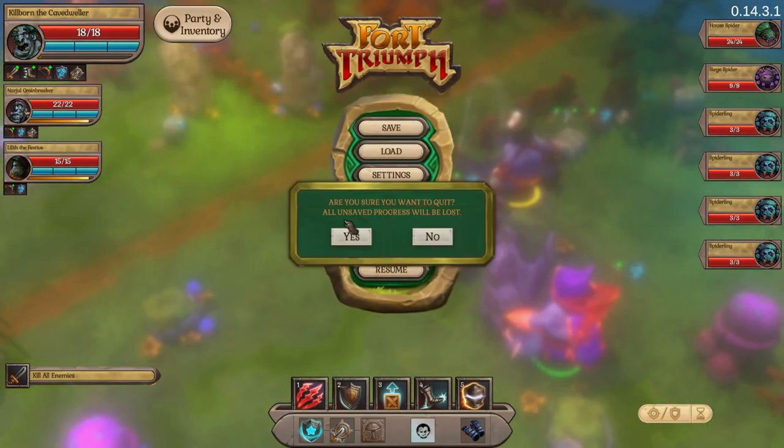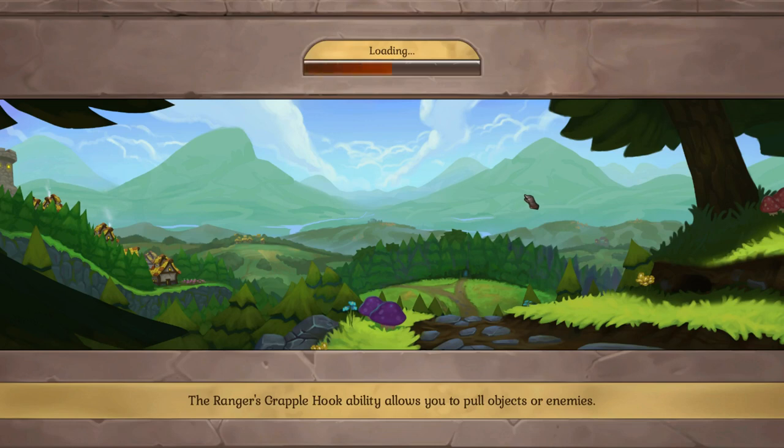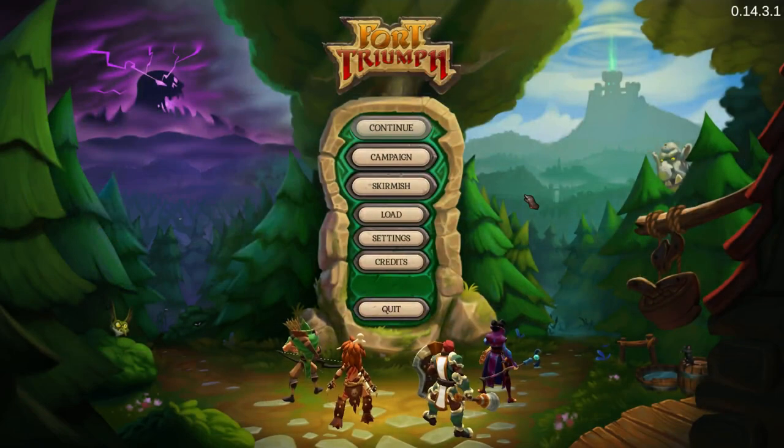Alright, going back to the main menu. That's the game — you fight in an XCOM-style battle map with physics and hero powers, and then you have the big world map, exactly like Heroes of Might and Magic or King's Bounty. You move around, pick up resources and items, kill enemies that guard things, and then fight the enemy castle or do quests.